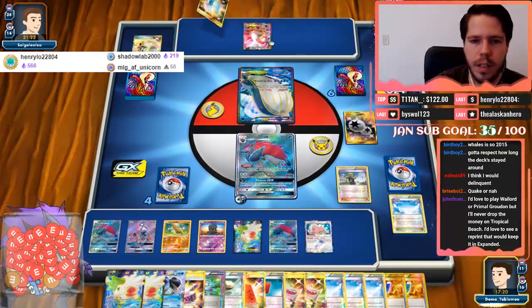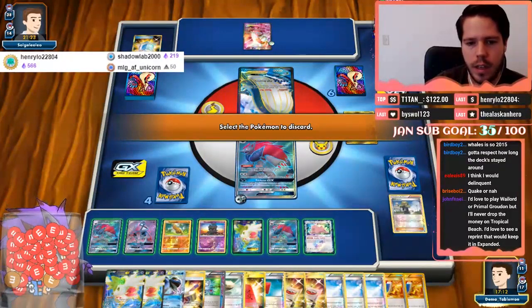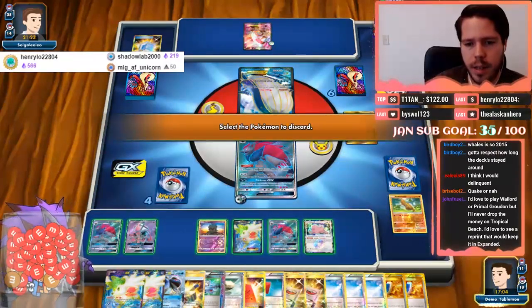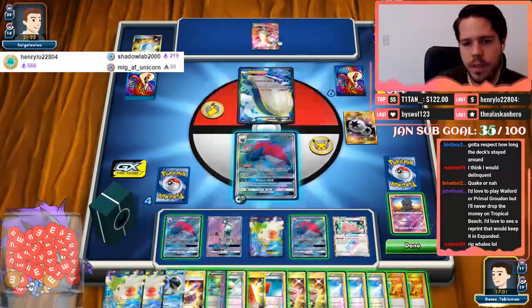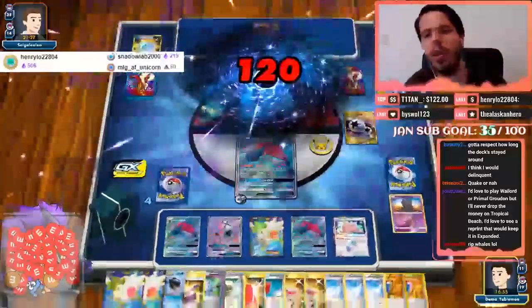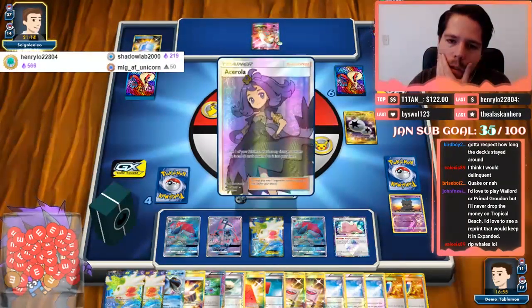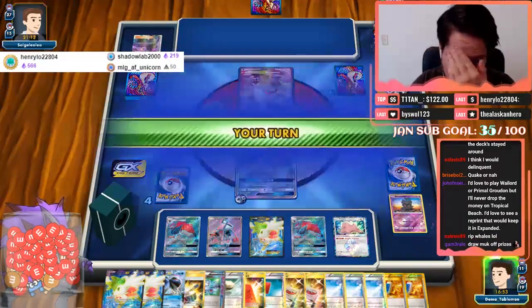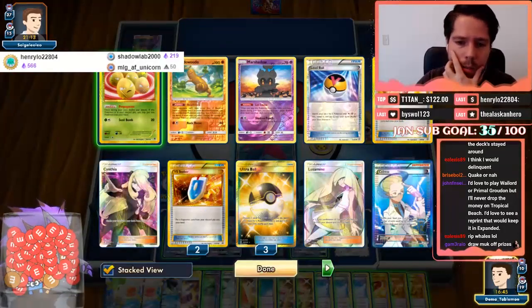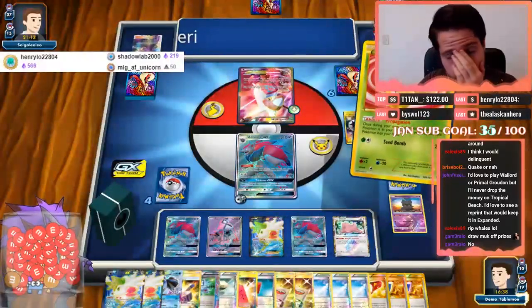I shouldn't have used this Ditto — that was silly. But okay, it's AZ, Max Potion, and Countercatcher — good thing. I'm gonna get rid of the Shaymin — wait, Shaymin could be useful actually. I think Marsh Shadow, and then I just attack. For one — oh no, I should have played the Skyfield. Oh my gosh — he top-decks Acerola! What a top deck!